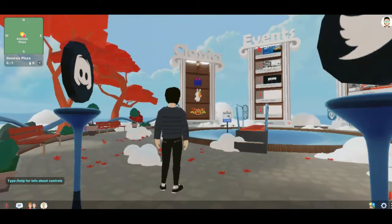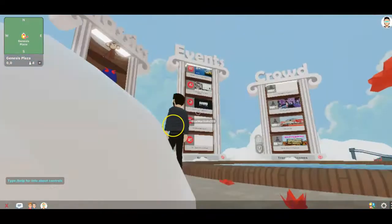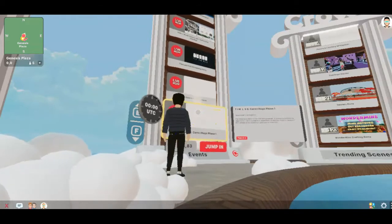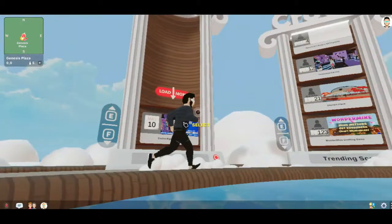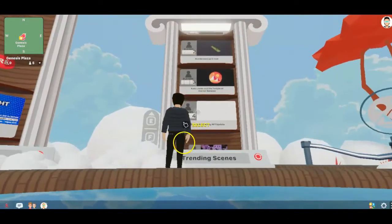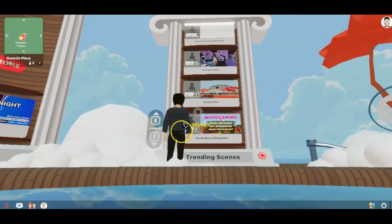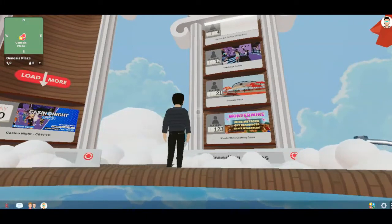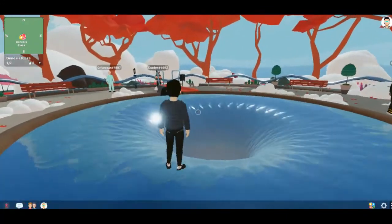I'm now on Decentraland and as you can see I can navigate the space, play games that are hosted on the platform, and have a look at events. As I get closer I can press E to select and jump into an event, or search other events. Moving over to the trending scenes, there are multiple spaces — the place with the most people is Genesis Plaza. There's also Wonder Mine with 123 people where I can start mining for virtual crypto tokens based on Decentraland.